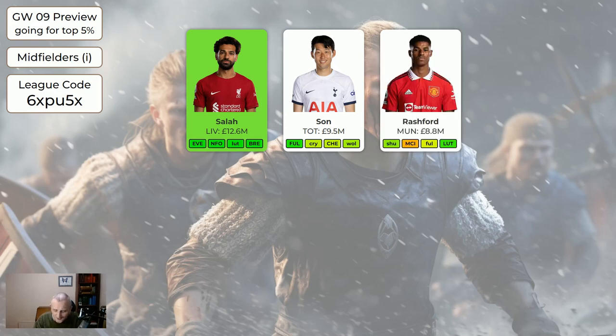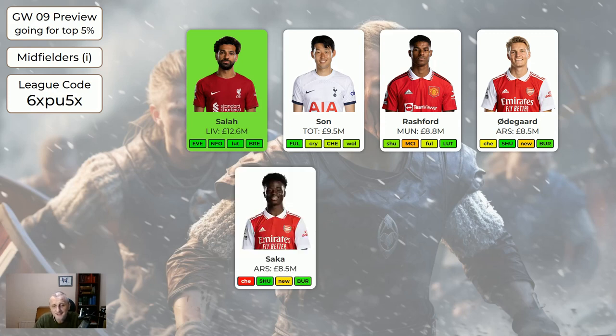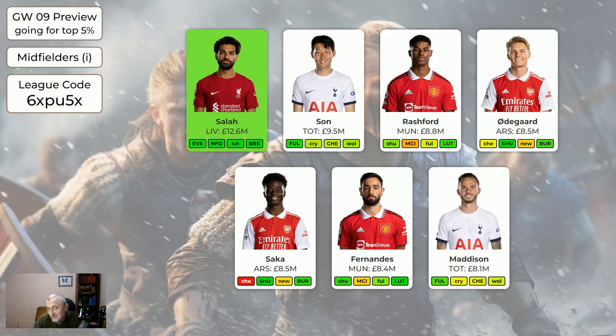Rashford with the fixtures should be good, but United have been very bad and Rashford's been very bad. He's borderline orange but away to Sheffield United I haven't made him orange. Odegaard — Arsenal are away to Chelsea, they may do all right there, and after that he's got a very nice run of fixtures. Saka is an injury doubt; I probably wouldn't buy him this week, but from next week if he's fit he's absolutely worth having. Fernandes — if I had to have a Man United midfielder I'd go Fernandes over Rashford. And Maddison — still a perfectly good buy, but on this page Salah is the main one you'd want to get.